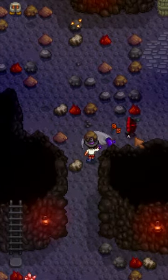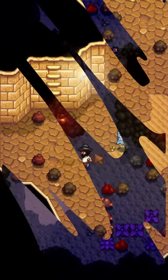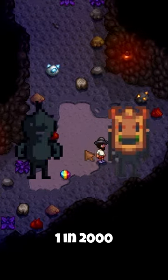Upon reaching the bottom of the mines, every monster you slay will now have a 0.05% chance of dropping a Prismatic Shard. Slimes and Mungus have a 0.1% chance, and the Shadow Brute and Shadow Shaman have a 0.05% chance of dropping it.